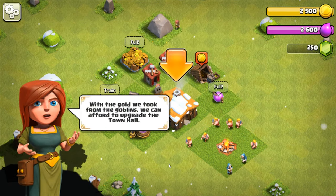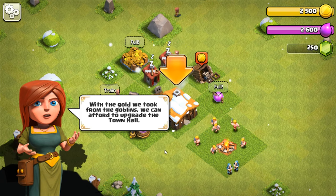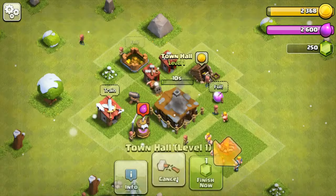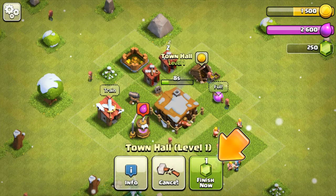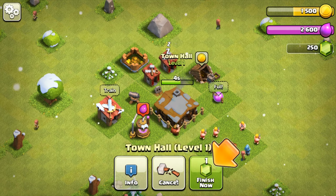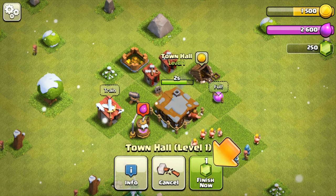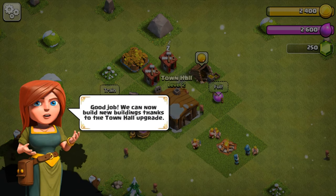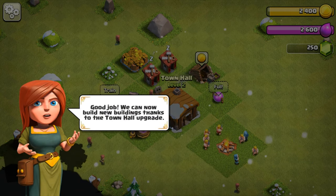With the gold we took from the goblins, we can afford to upgrade the town hall. We're going to upgrade the town hall. I don't want a gem — why waste the gem? Good job — we can now build new buildings thanks to the town hall upgrade.